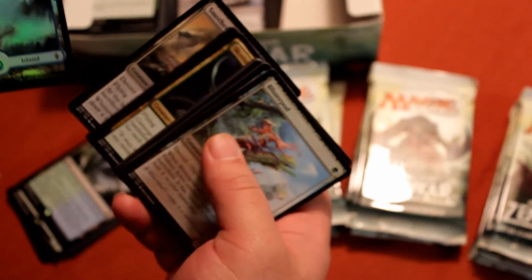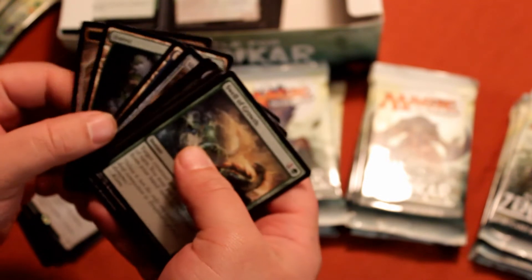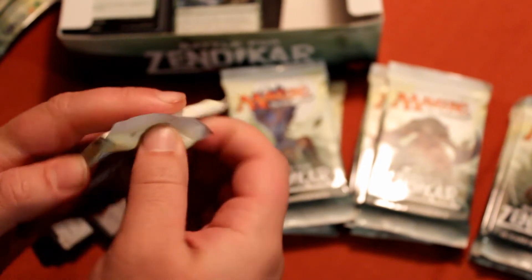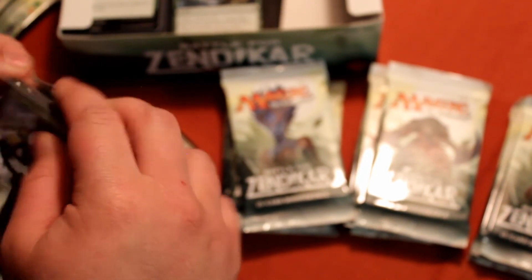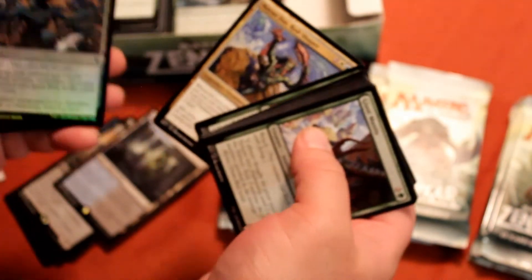Oh, Foil Island! Foil Island! Yay. And a Smothering Abomination — see, the Foil Island was more exciting than that. And another Sunken Hollow. No Planeswalkers yet — that's interesting. I mean, I've bought single packs and gotten more Planeswalkers. Swarm Surge foil and another Noyan Dar.